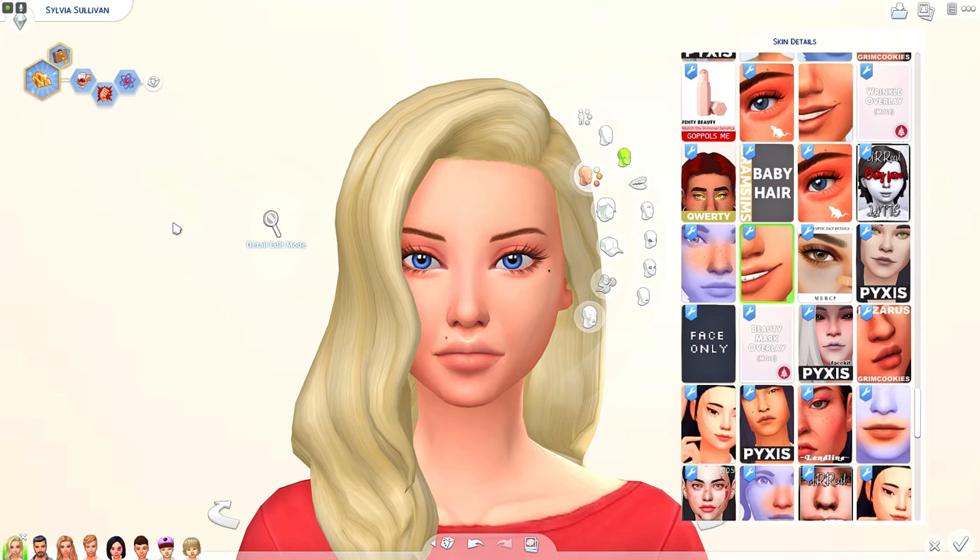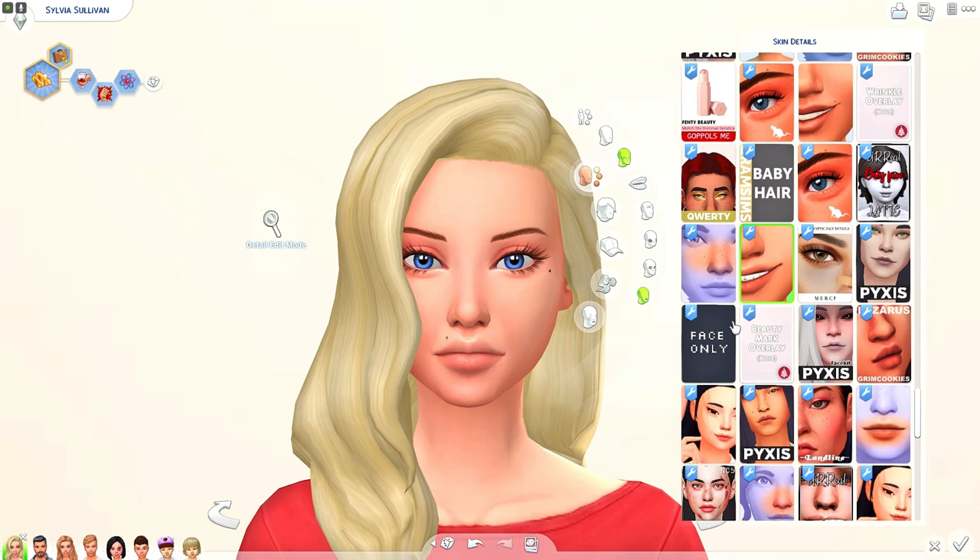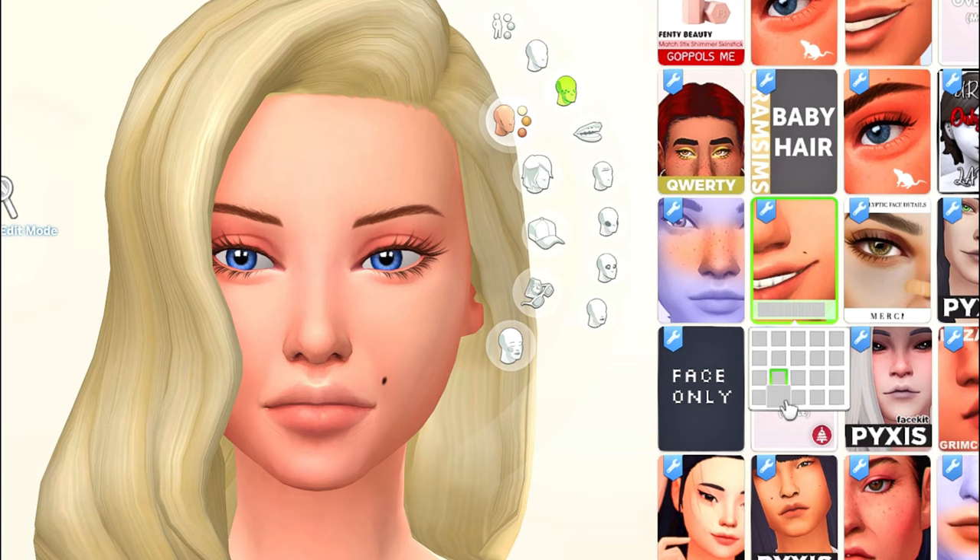Alright, let's get into some Create-A-Sim mods and CC items. First let's check out Urban Sims moles — she has new moles that are in different spots and I absolutely love these. Different beauty marks or moles give your sims that little special detail. I really like the little mole on the nose and the little mole on the chin — super cute.